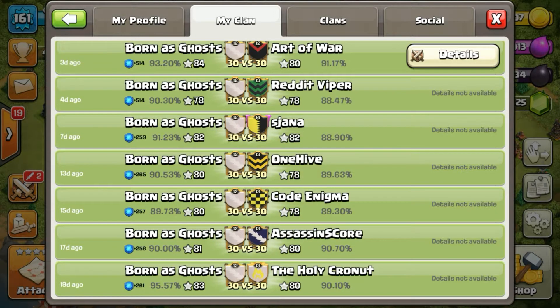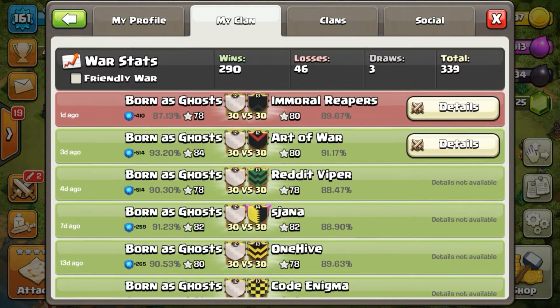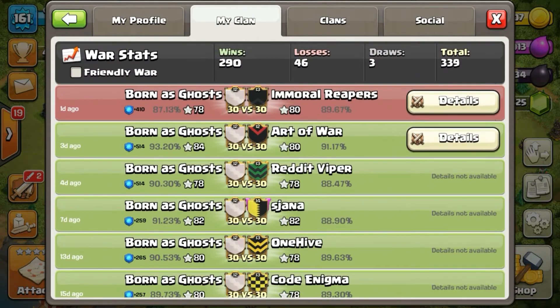Take a look at that — it's beautiful. All that green, but we have some high-profile clans under our belt here at Pornas. Immoral Reapers brought it to a screeching halt — 78 to 80 — beating us by 2 stars. This was going to be our 8th war win streak, but shout out to Immoral Reapers — you guys crushed it with the 11v10 game. They had it down, bringing the mass drag. Hope to rematch you guys soon in the future.